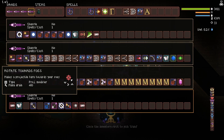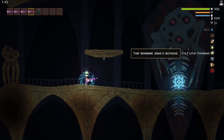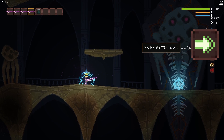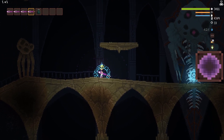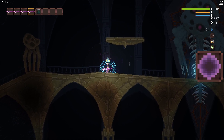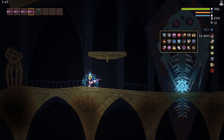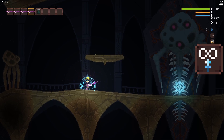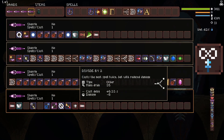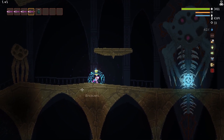Rotate towards foes is also useful to make sure you actually hit the boss with the shot. For perks, I have faster horizontal movement, a little bit of vertical movement, and a bunch of immunities. The little purple orb around me is the projectile repulsion field — very useful when fighting the final boss because he shoots out projectiles at you. Another critical perk is unlimited spells, because the divide-by spells and many modifiers normally have limits on how many uses you get, so unlimited spells is essential.